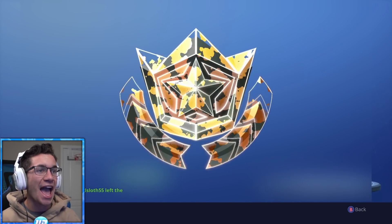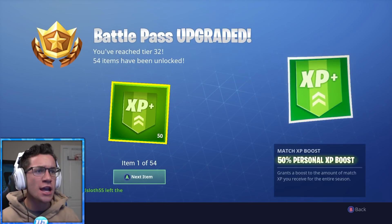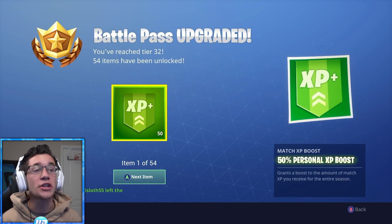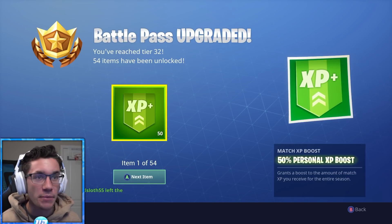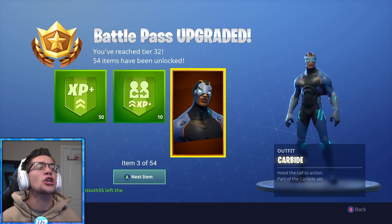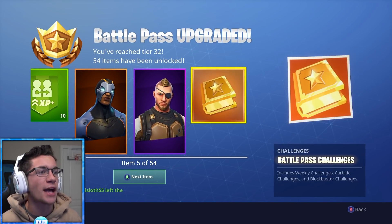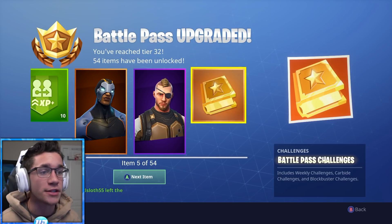So let's unlock it. Purchase. There we go. Season 4 Battle Pass has been purchased in Fortnite Battle Royale. We've reached tier 32 and 54 items have been unlocked. We get a 50% Personal XP boost, 10% Friend XP boost, the Carbine Outfit, the Battlehawk Outfit, and the Battle Pass challenges, which are going to be very important to today's video.